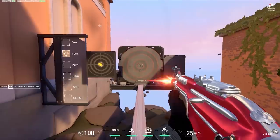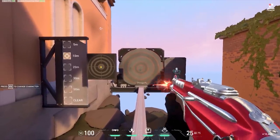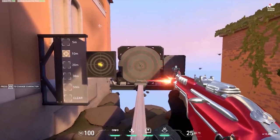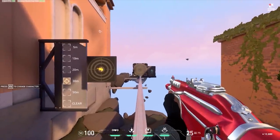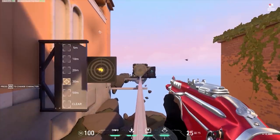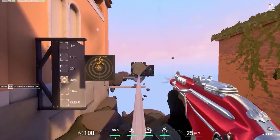For example, at 10 meters away from an opponent you can control the recoil and get your bullets to go where you want. However, the further away from the target you are, the more difficult it becomes to control the recoil and bullet spread. At long distances such as 30 meters away or further, trying to spray can be quite ineffective.